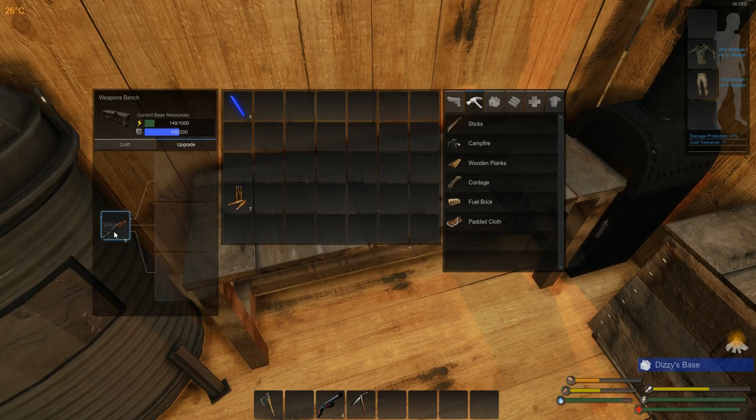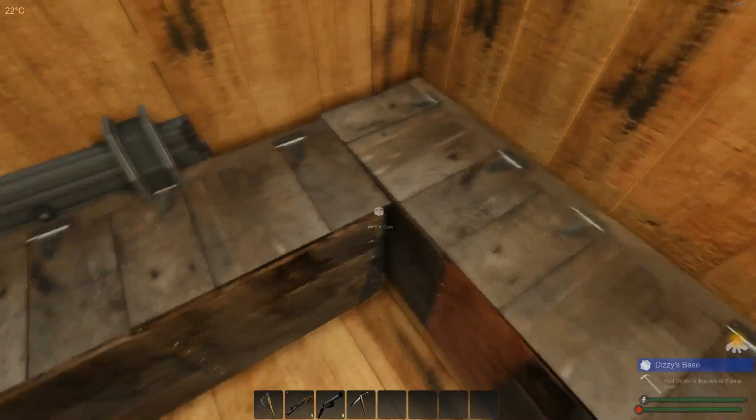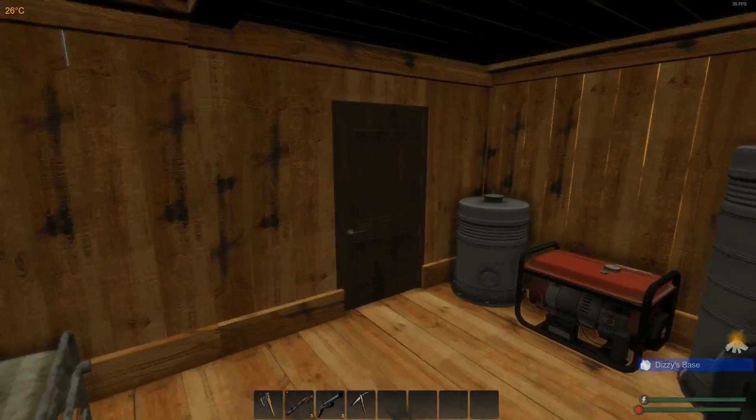We got our refinery here and a weapon bench to upgrade our weapons. I already upgraded my rifle — I upgraded the firepower so it does more damage. We also have our wood burner, burner storage boxes.